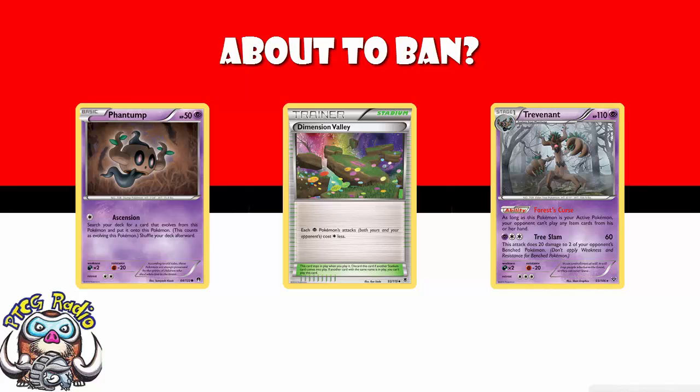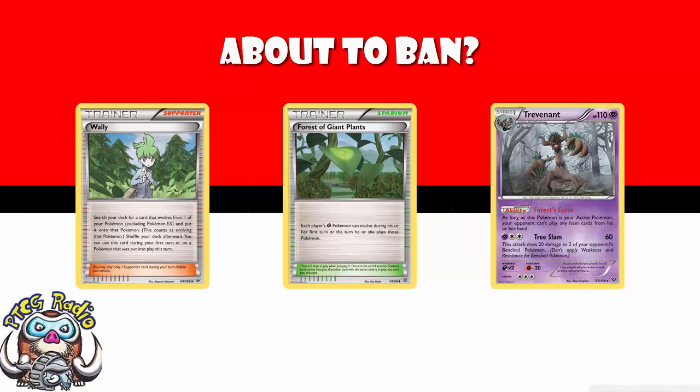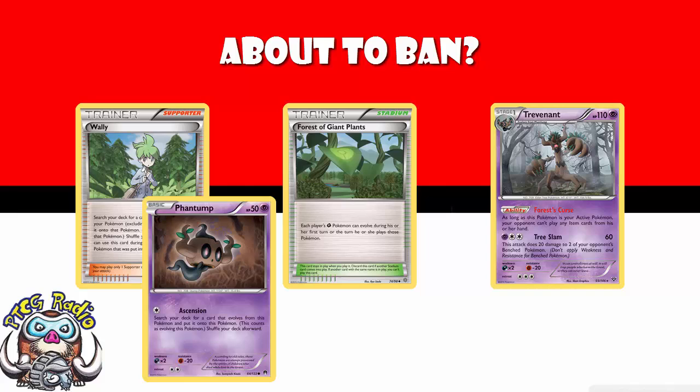And when Trevenant's out, your opponent can't really do very much. Again, we're talking about a card that stops someone playing the game — that seems to be what Pokemon wants to ban. And I know it's partly Forest of Giant Plants, and it's partly Wally, and it's partly Ascension Phantump, but all of them make Trevenant from X and Y potentially a little bit too good.